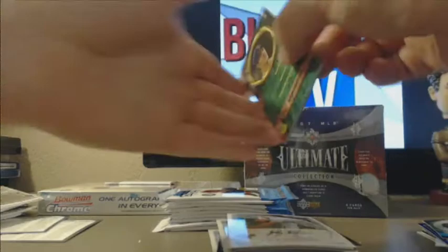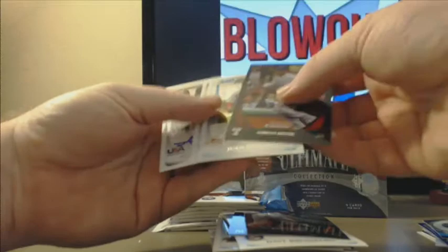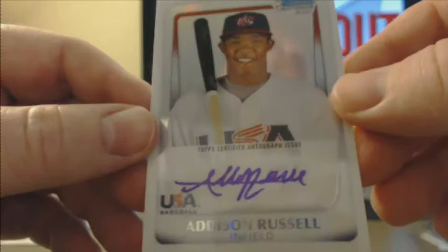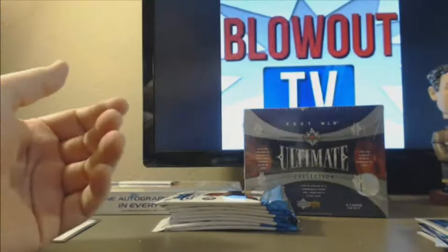Oswaldo Arcia. Mike Stanton refractor. Derek Jeter. Joe Benson — one of those Benson brothers. Another bonus auto — wow, look at that one. For the A's, refractor — Addison Russell refractor auto for the A's. So out of three boxes, two have had double autos. Nice card.